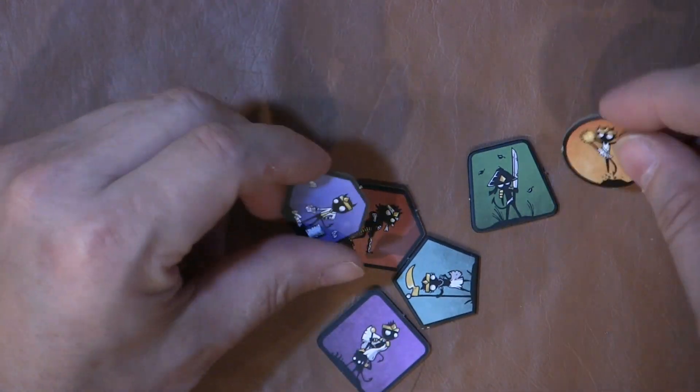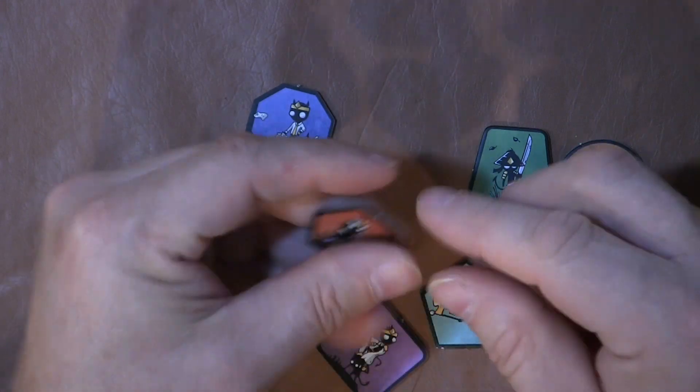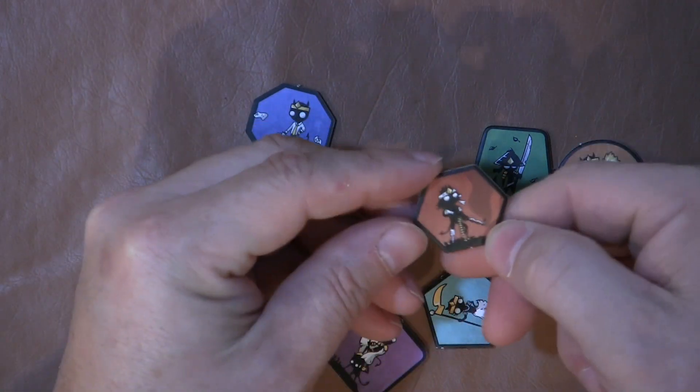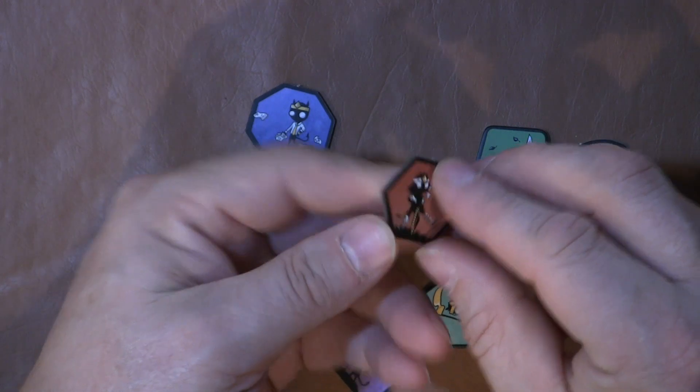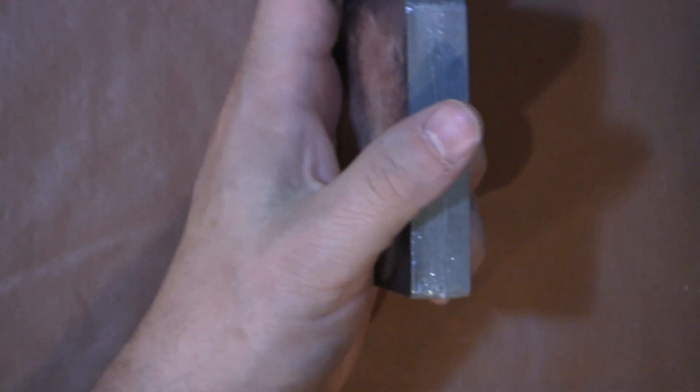We have these really cool little tokens with different minions in different shapes. They are two-sided but they are the same on both sides, and I would say these are about the size of a quarter. Now we'll take a look at the cards real quick.